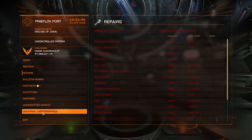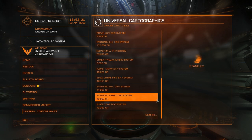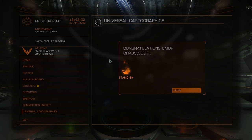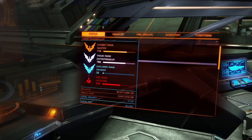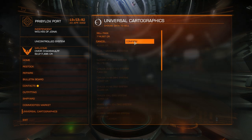To sell your exploration data, go to Universal Cartographics. You can sell by individual system, looking at what was in that particular system, or scroll up and sell by page — it'll tell you how much you get for that page. If you are the first to discover something you'll be greeted with a first discovery notification — which is really nice, especially when it just keeps going. Less than one percent of the entire galaxy has been discovered according to Frontier, so there is a lot out there.